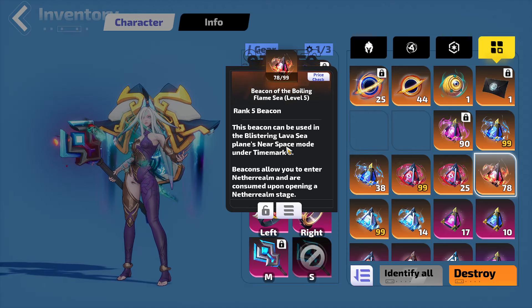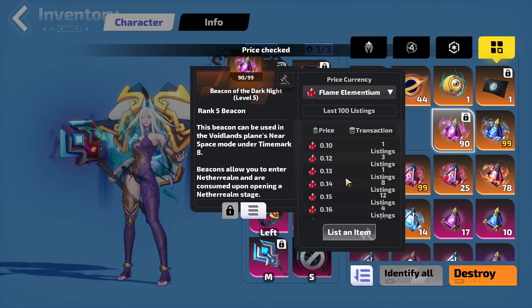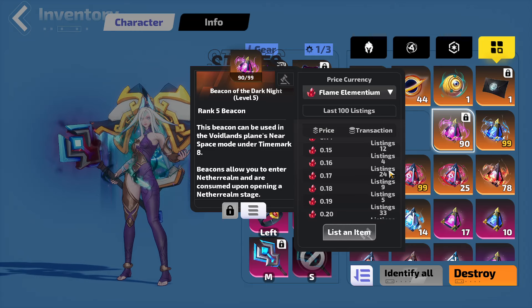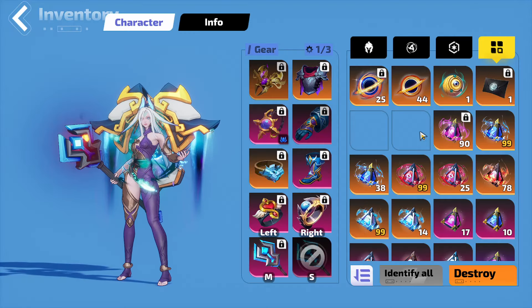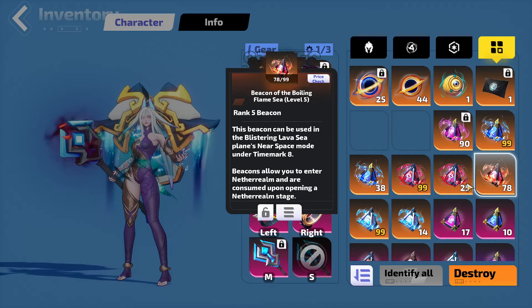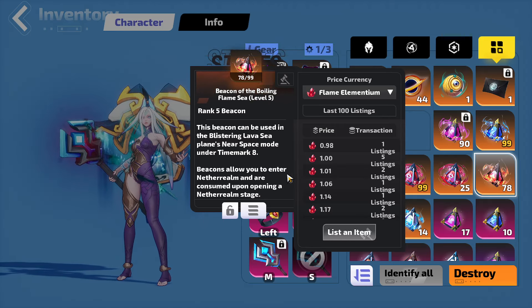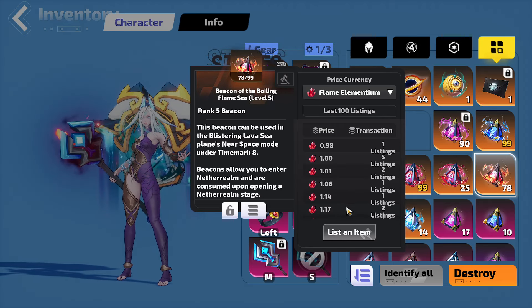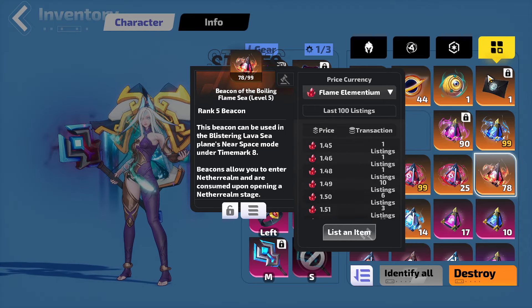These keys are a little bit more expensive, so Beacon of the Dark Knight are absolutely worthless — you can get 5 for 1 Flame Elementium — because the specific card that drops on there is not worth much at all. It drops Flamesand, whereas the one from here drops and it's worth 400. So these Beacons cost about 1.5 each.